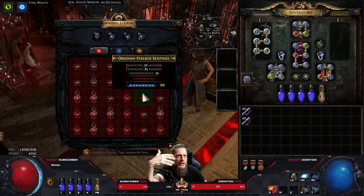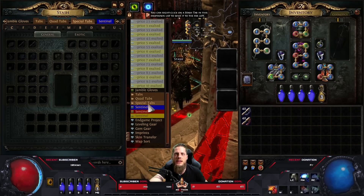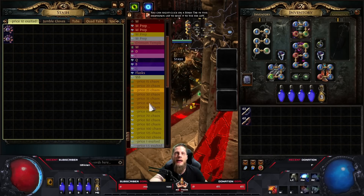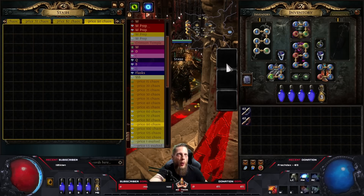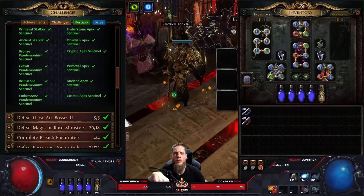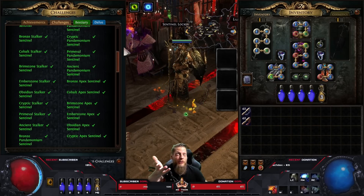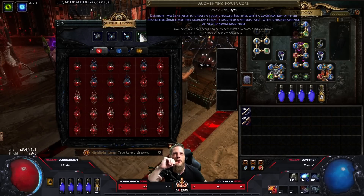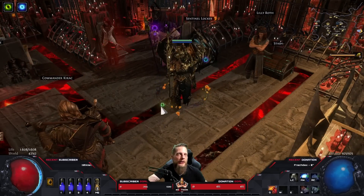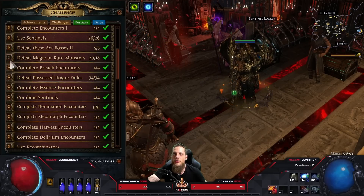You continuously combine power cores until you hit the ones you need, or you do it the way I did - buy them, use each one once for the challenge, then resell them. Some were going for an Exalt actually. For the last few I was missing, I bought them and had the challenge done. 'Act Bosses 2' and 'Magic or Rare Monsters' are straightforward - arch nemesis monsters with the Valley of Darkness passive made that super fast.